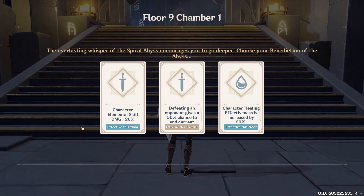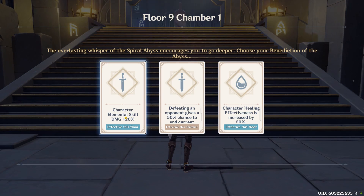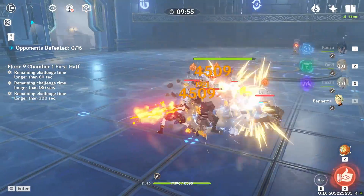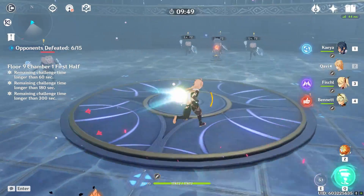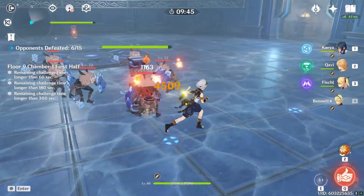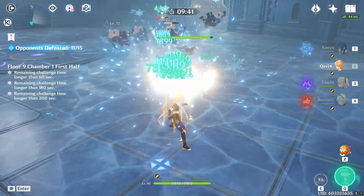When choosing cards, just use the one that benefits you the most — in this case I'll go elemental skill damage. For floor nine chamber one, all you really need is your Anemo characters because all the enemies are grouped up and you'll instantly kill them. My Anemo MC stats aren't good and I'm already doing so much damage. You're not really in a time crunch here.